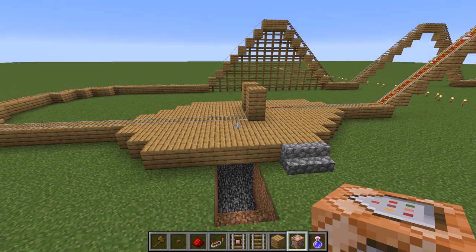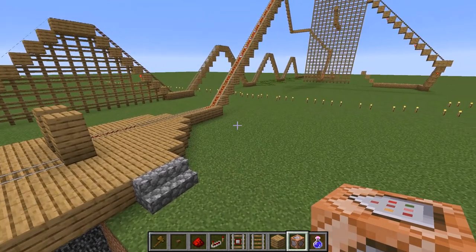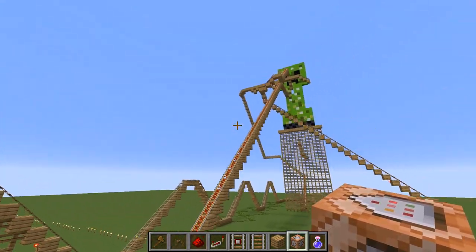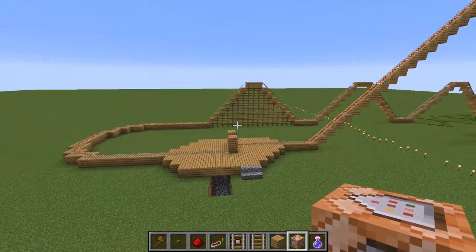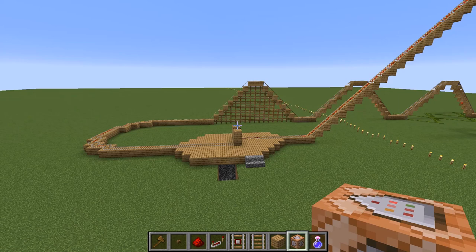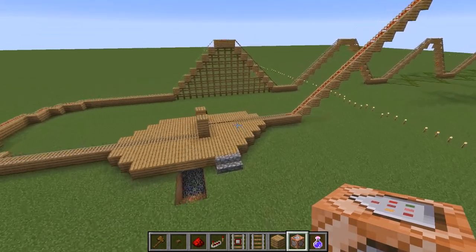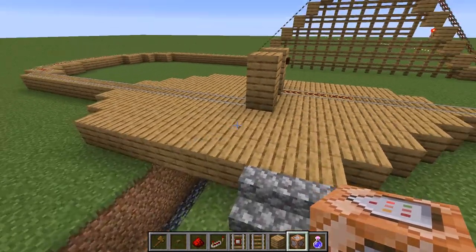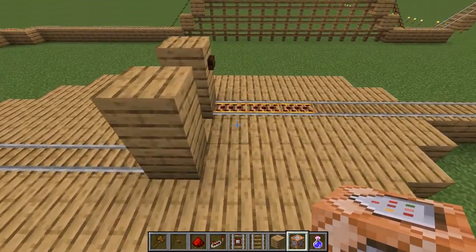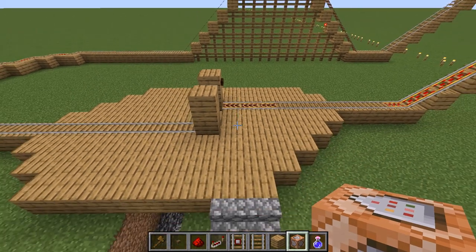Minecraft Bob Ross here. I'm going to show you something on an ongoing project of mine — a roller coaster, a pretty simple roller coaster that I'm building for my six-year-old son. What I want to show you is something that's useful for any minecart system or roller coaster where you don't mind using command blocks a little bit. This is especially good for builds in creative mode. I'm going to show you how to make an automatic minecart disposal system.